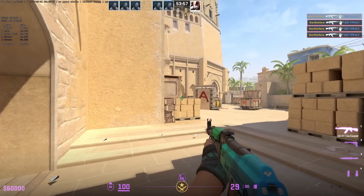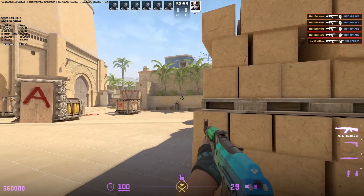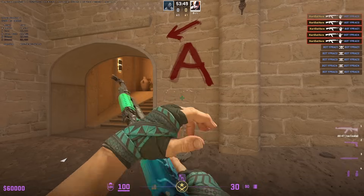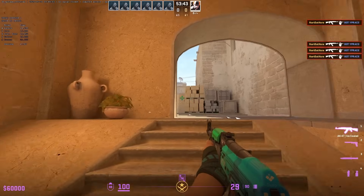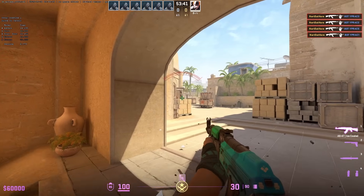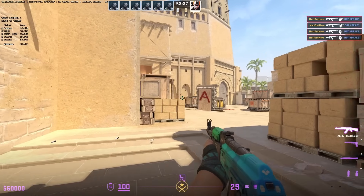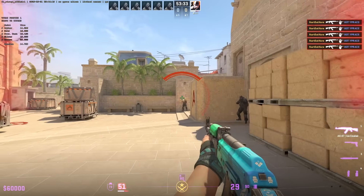Another cool feature is that after each run, the bots are randomized. So they might hold default one round, or might be triple. This forces you to stay sharp and prevents you from just memorizing patterns. You're also being timed, and based on how fast and accurate you are, you'll get a ranking — gold, silver, or bronze. You're not just flicking at bots; you're learning how to properly entry into sites with purpose. This works fully on Mirage and Nuke in the free workshop version — no client or payment needed.